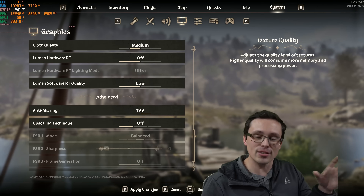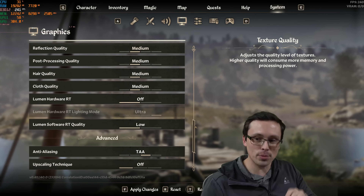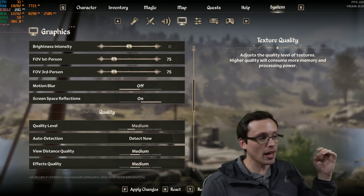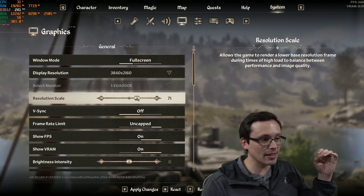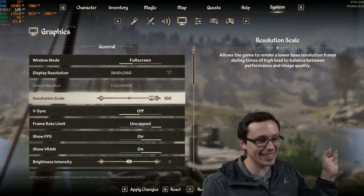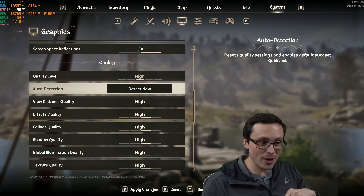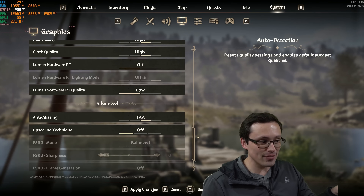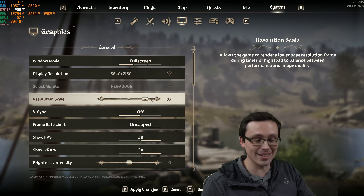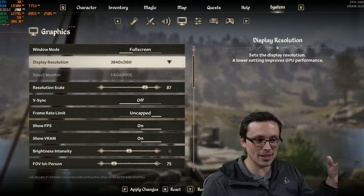What's also confusing is that this behaves differently if I adjust the graphics preset while having upscaling like DLSS or FSR enabled. So if I go back to the high preset — and by the way, if you don't have an upscaler turned on, the high preset doesn't set native resolution; it sets 87% resolution scaling. So that's another issue that can occur. I think only the ultra preset defaults to 100% resolution.